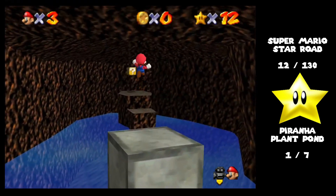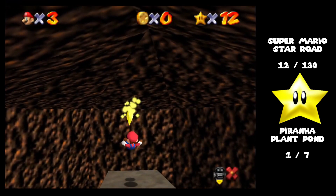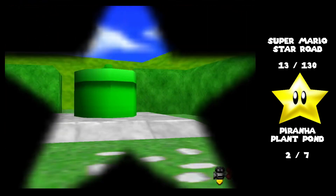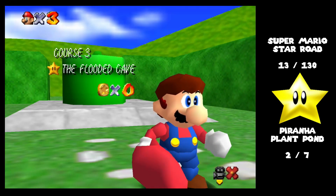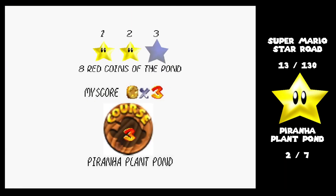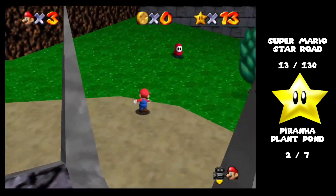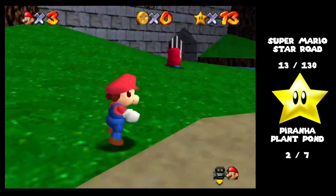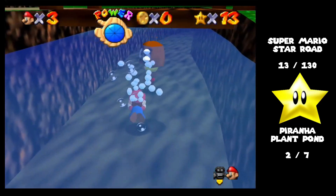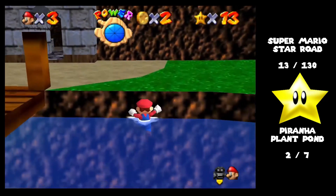I'm going to jump over to it, and there we go. Eight red coins of the pond. I don't think the red coins are all that bad in this one. One of them's under the bridge, so let's go ahead and grab that. A few of them are in the water, actually. And wow, just going in the water kills the Goombas.